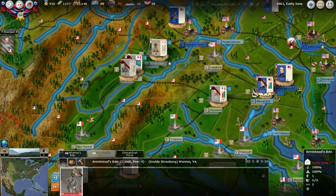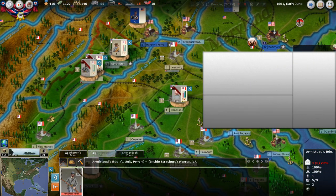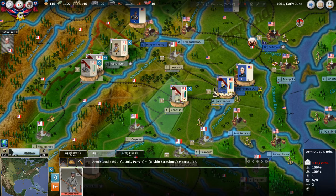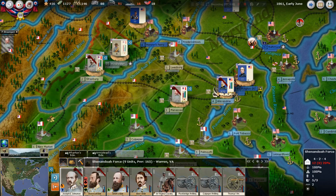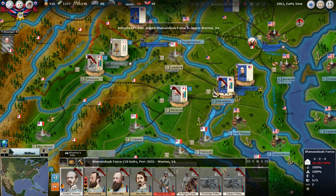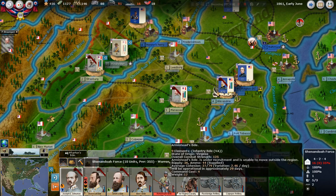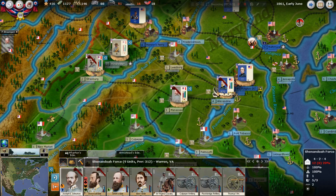I've played games where the Northern player just keeps building and building — not necessarily the best strategy but it happens. We're still building our forces. We've got our first Headquarters Support unit — let's put him in the Army of the Potomac. When you add these, the display had not updated — wow, it just jumped up. All these guys are gathering strength every turn; for whatever reason it had just not updated their strength display.